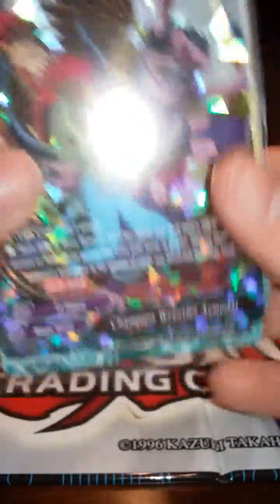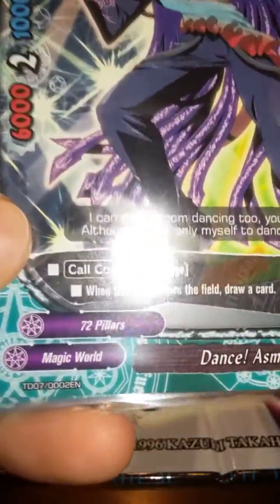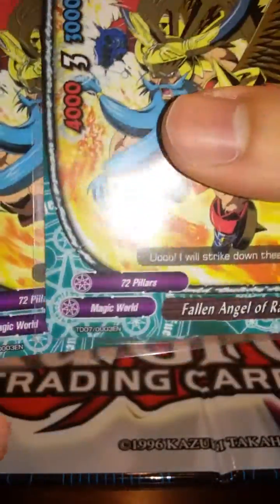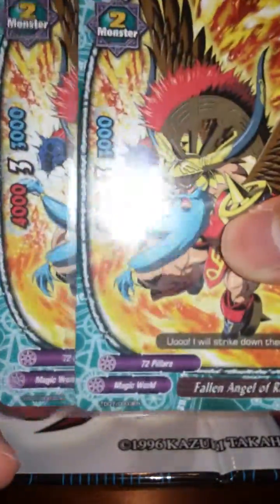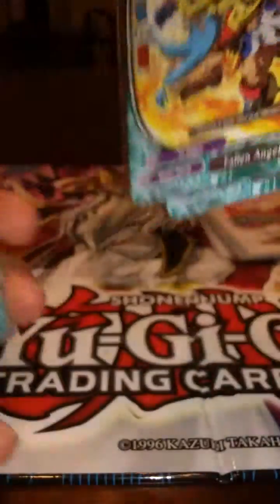I want to run as many Osmodis as I can, but I can't run four — it's a tight squeeze with a size of three. I run up to three copies and that's the max. Moving into size two, I have four Dance Osmodi, and with his ability he gets you some draw power. For more size twos, I run two Fallen Angel of Rage Belith — size two with three critical. Low stats, but high critical, so that's good for Magic World. I'd run more if I could, it's just space.